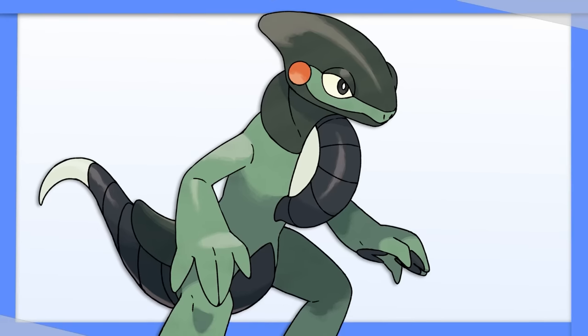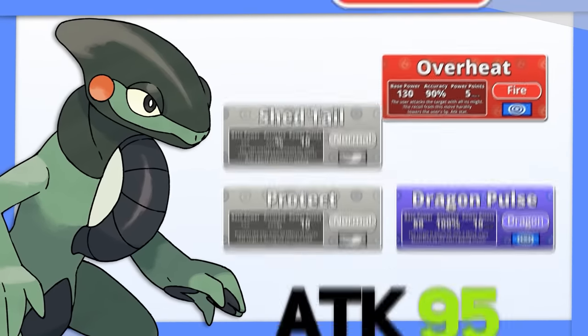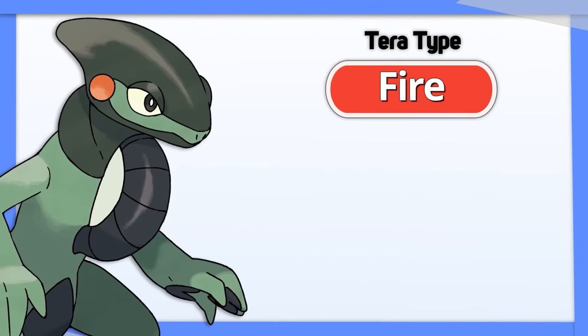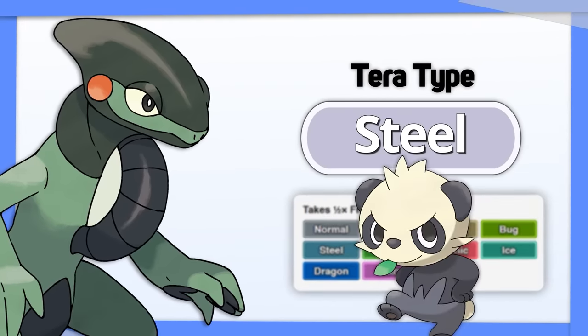Cyclizar: if you're going to run Cyclizar, I suggest going with a Special set, even though its physical attack is higher. With Tera Fire and Overheat to hit Steel and Ice, you will also become resistant to Fairy. Going with Tera Steel can give you some more resistances, but you'll still be weak to Fighting.